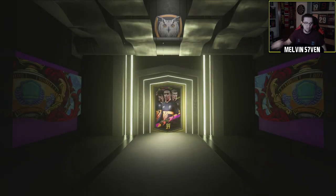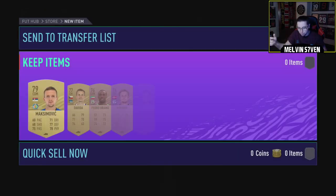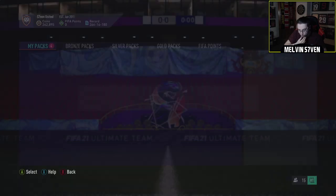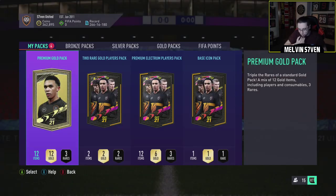Of those 39, I would say 6 you wouldn't really be happy with — like Socrates, Xavi, Succa, Baggio, Sol Campbell. Okay, maybe you would be happy with Sol Campbell, but he's going for literally 500k on the nose right now on Xbox. And Zambrotta.